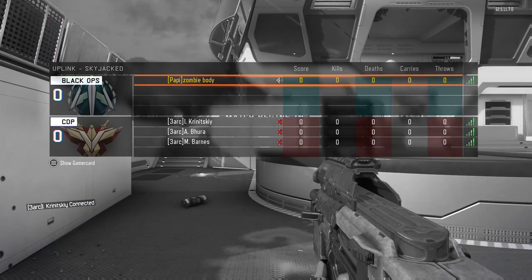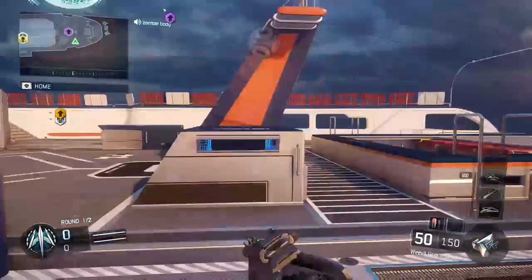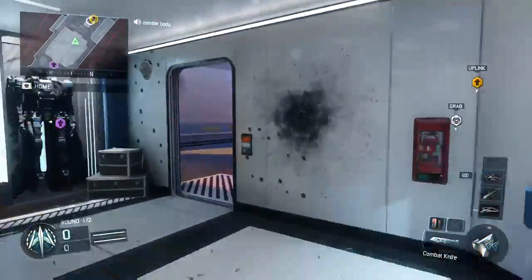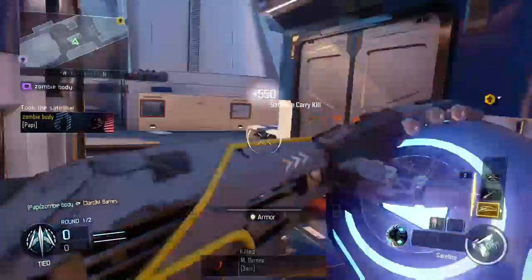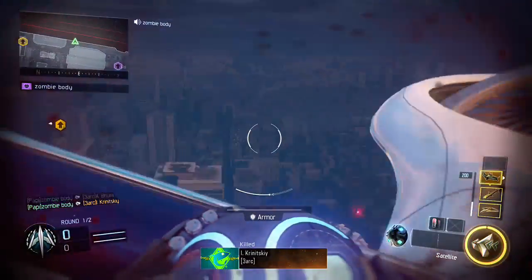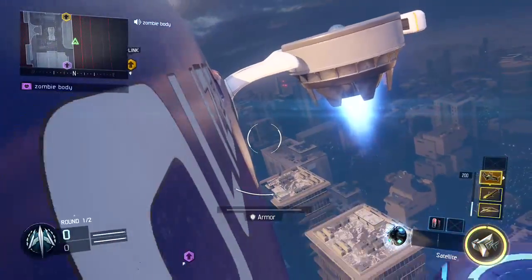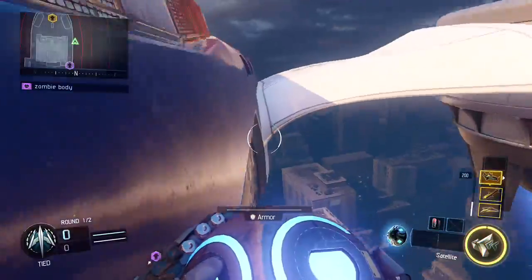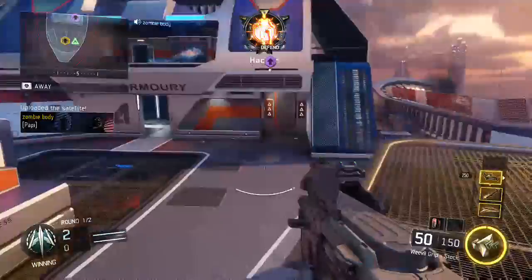This is actually gonna be a little bit harder but I'll show you guys on the other side too. What you're gonna need to do is rush over - rush rush rush - and get the ball. Then you go right here to a certain location. This is why you need afterburner. You get it about right here, you drop, and then that's it - you just do that every single time.